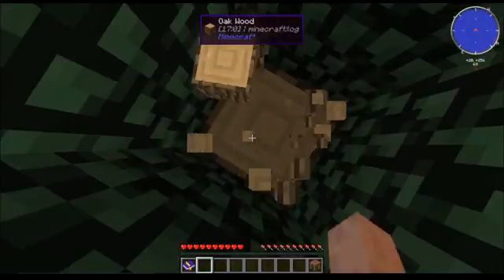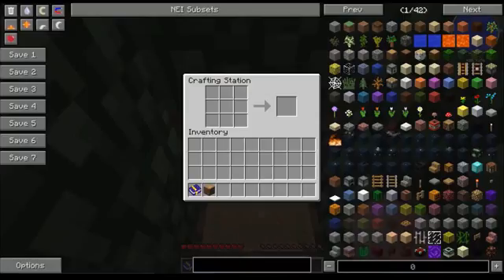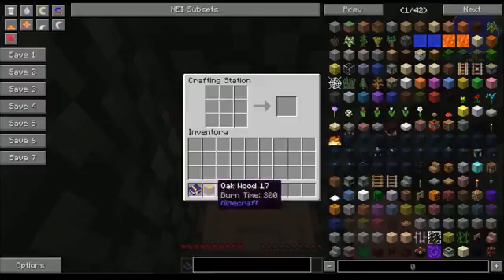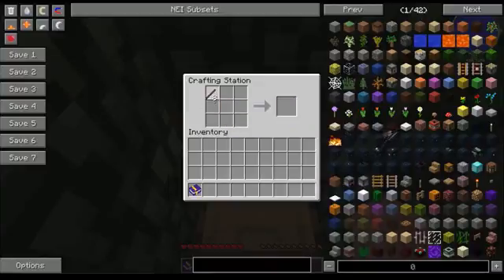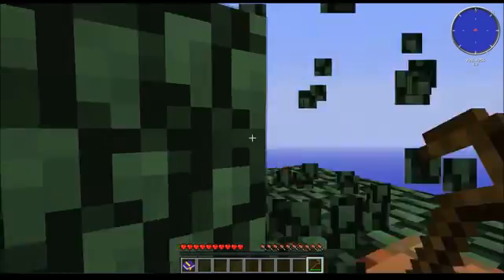Once you break this one, be careful that you don't break the one below it, because leaves are going to start decaying and you want to keep your leaves. So make those into sticks — you don't need eight sticks but I just did that recipe wrong. There we go, and now I have a crook.